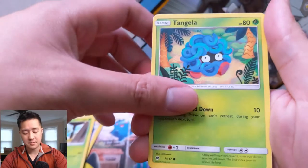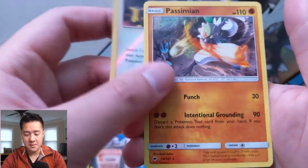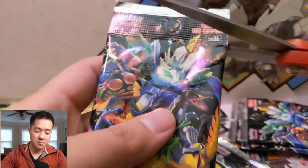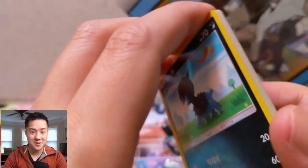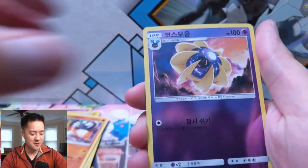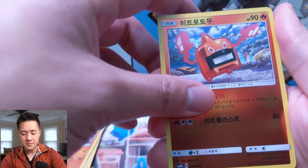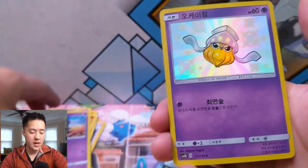I kind of doubt they'd change it — oh, a reverse Guzma! That's very nice. Then a Passimian — I feel like we pull a lot of these. But I do wonder, given they're so much further along, if they'd take some of the Tag Teams and turn them shiny. That would be absolutely amazing — I highly doubt it, but imagine a shiny Reshiram Charizard. That thing would go crazy.